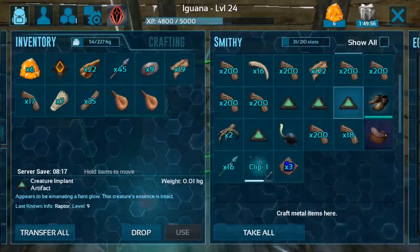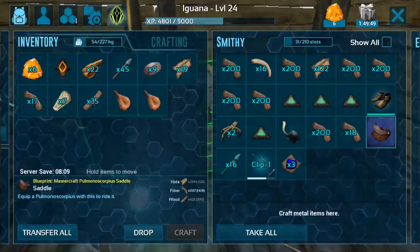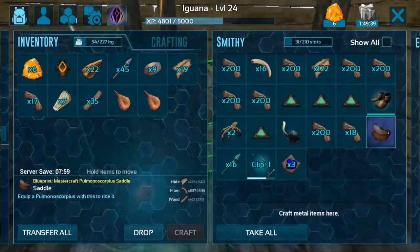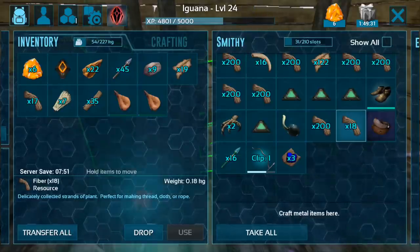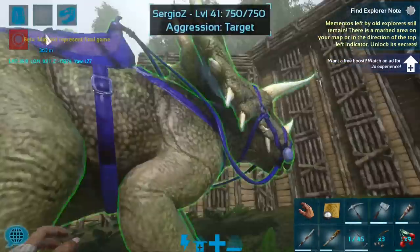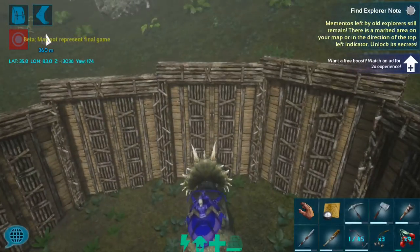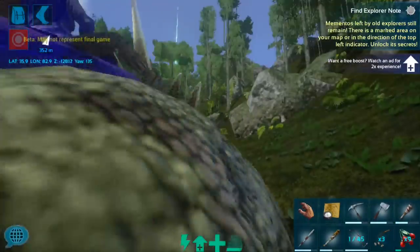I just wanted to mention this — if you're observant you may have seen it a second ago — we have a Mastercraft scorpion saddle, and I got that by watching one of those ads. The gift box in the upper right-hand corner with the timer on it is how you get good blueprints and bonus items on this game. That is basically the mobile version of beacon drops from the PC game. I do plan on watching a few more ads to get some good loot — not that I'll be paying attention to the ads — so if I suddenly have OP gear, now you know where it came from.